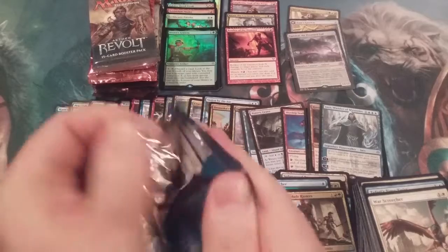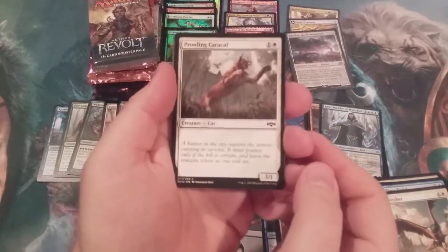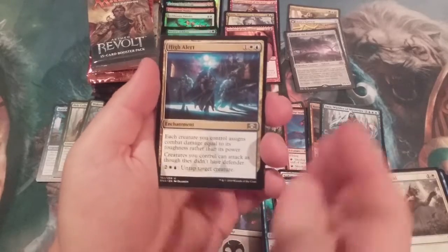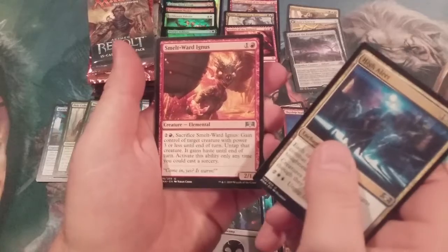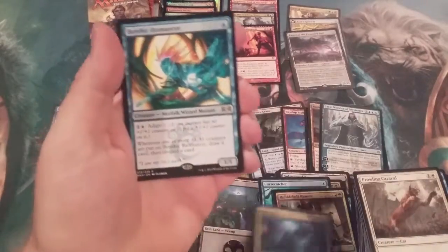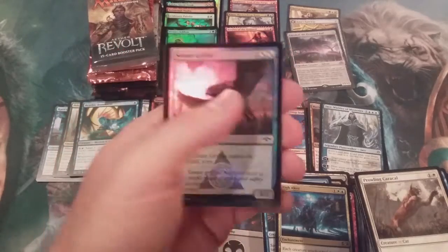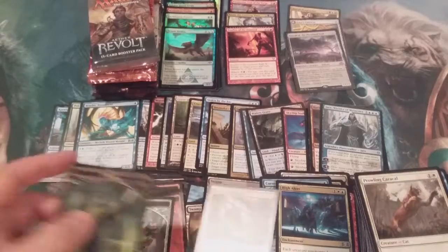Next up: Ravnica Allegiance. Let's see what goodies await in the uncommon and rare — maybe Mythic Rare spot. High Alert, an Ignus, a Guild Mage, and the Benthic Biomancer. With another foil — this one another common, the Senate Griffin. With a Guildgate and a Zombie Token.